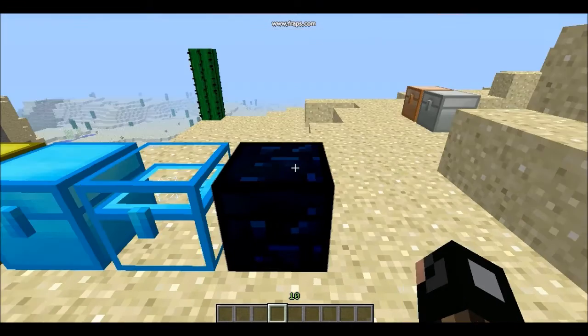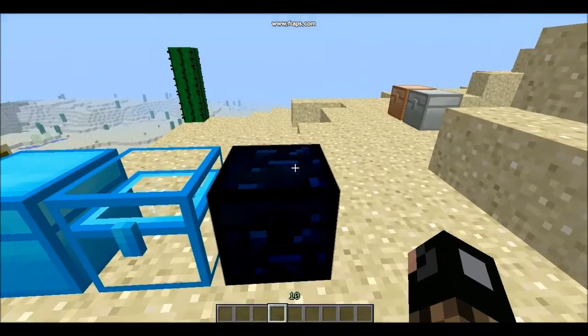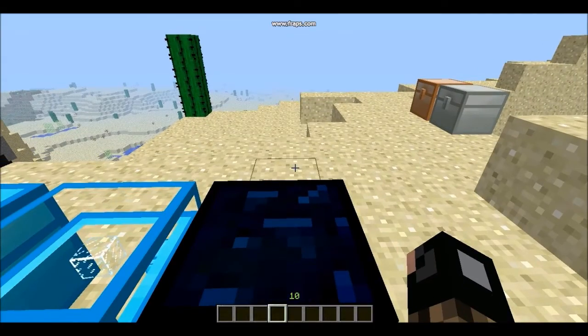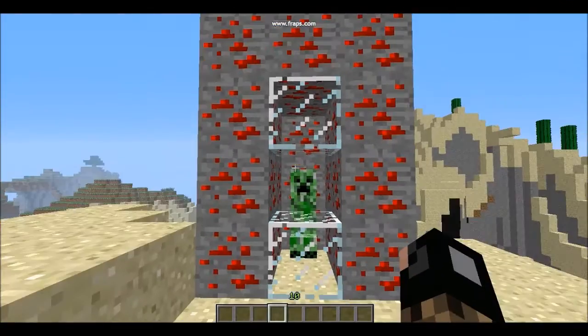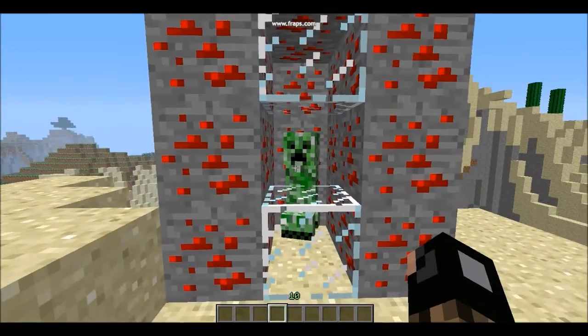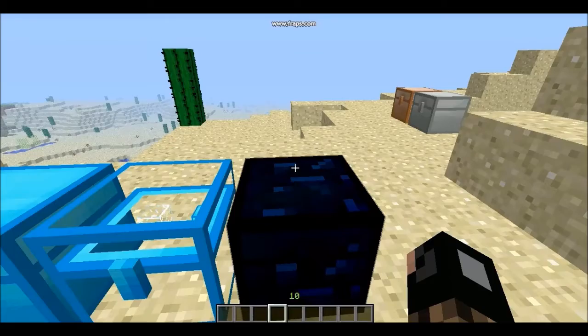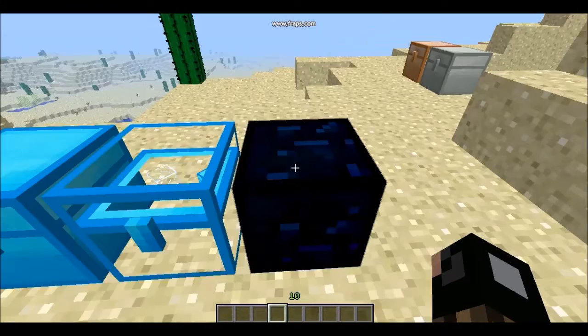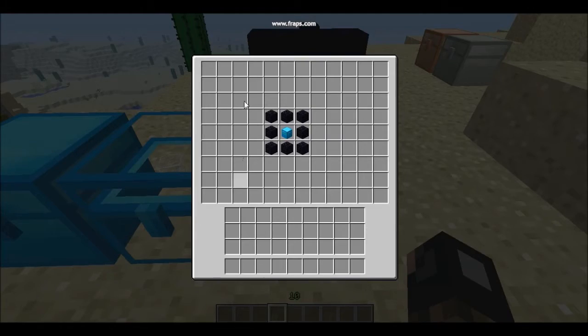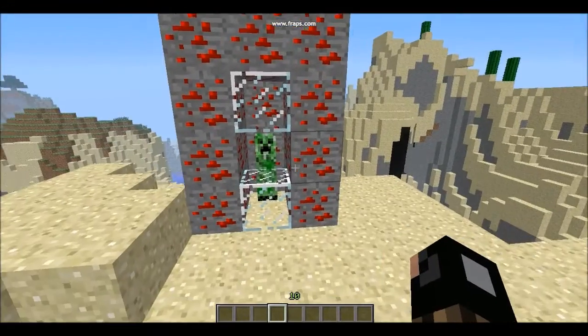This chest here is the Obsidian Chest, and it is explosion-proof. Even if a creeper blows up next to it, you cannot destroy it because it's made of obsidian. The crafting recipe is the same size as the Crystal Chest — it's a Diamond Chest surrounded by obsidian — and it gives you an explosion-proof chest.